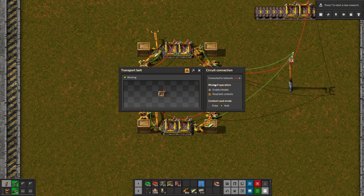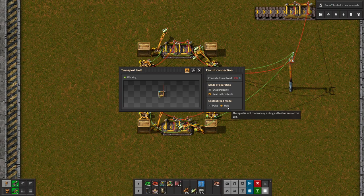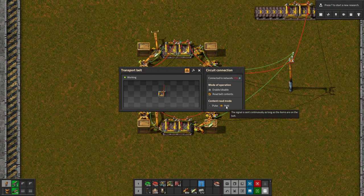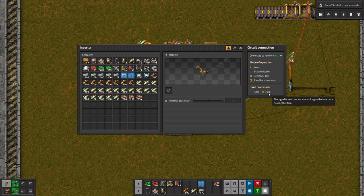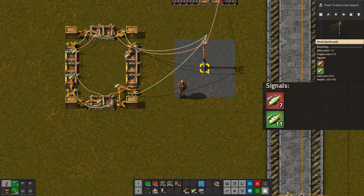If we click on our belt, we can see that in our circuit connection menu, we have it set to read the belt contents — basically read what's underneath that segment of belt — and send that out as a hold. So as long as there's an item in that belt segment, it's going to send that out. We can also send it as a pulse, where it pulses once whenever an item comes across, which is useful for counting. On the inserters, I have them set to read their hand contents — whatever is currently in their hand — and send that out as a hold on the network. Our red network gives us the amount of fish currently on the belt, and the green network gives us the amount of fish currently in the hands of the inserters.